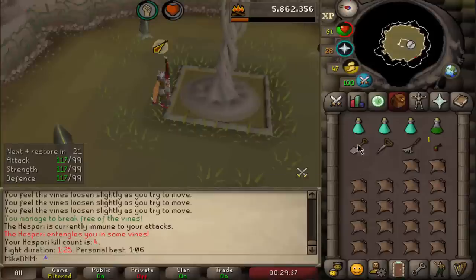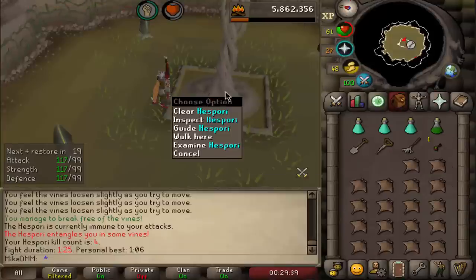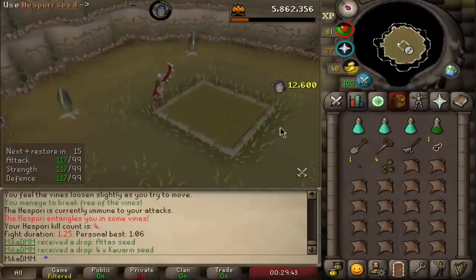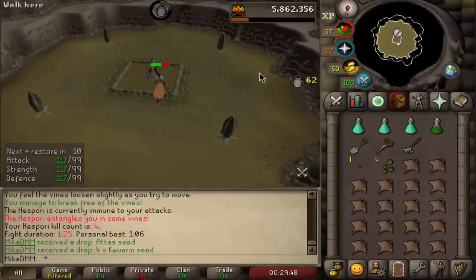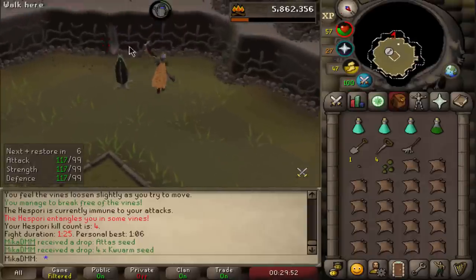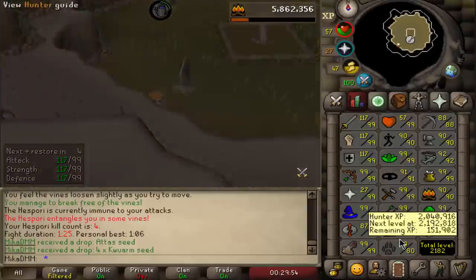Another haspori defeated — this is how I usually end my farming runs. We got ourselves some quarm and an atas seed, so nothing new unfortunately. That's case number four. I think I have a kraken task on this account, so I'll go ahead and gear up.